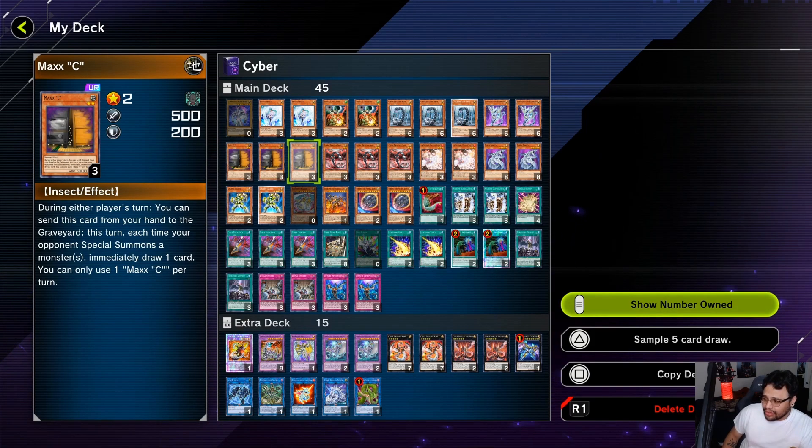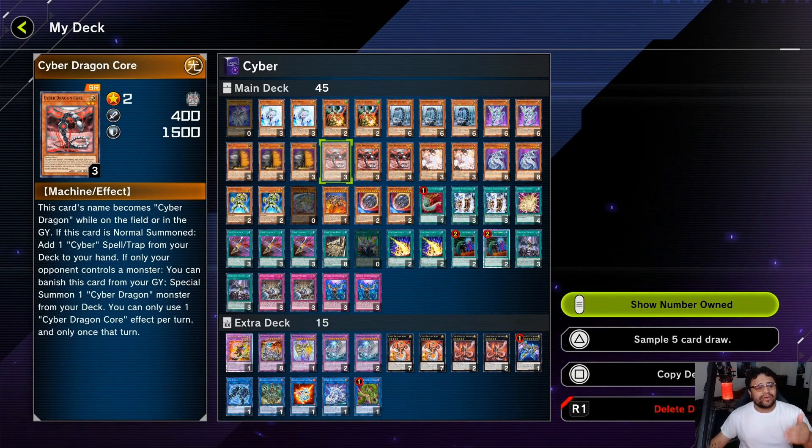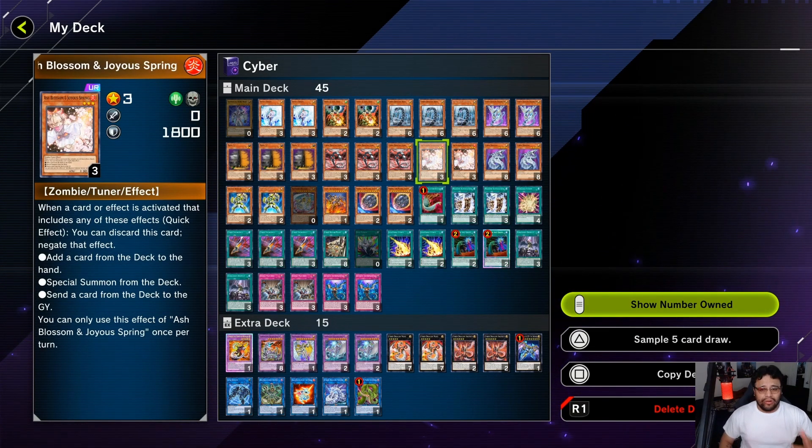Three Cyber Dragon Core — pretty crucial, you definitely want to see this card opening hand. This is the searcher and the combo starter. Usually what you're going to do is link him off or use him as Forbidden Droplet fodder. But you definitely want to see this searcher at the beginning of your hand.